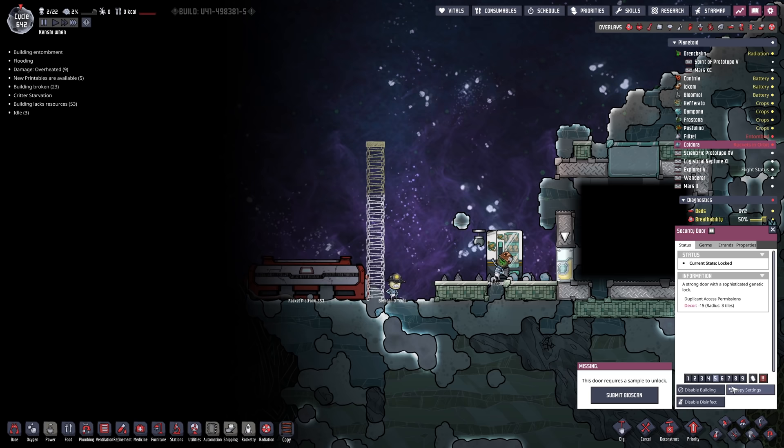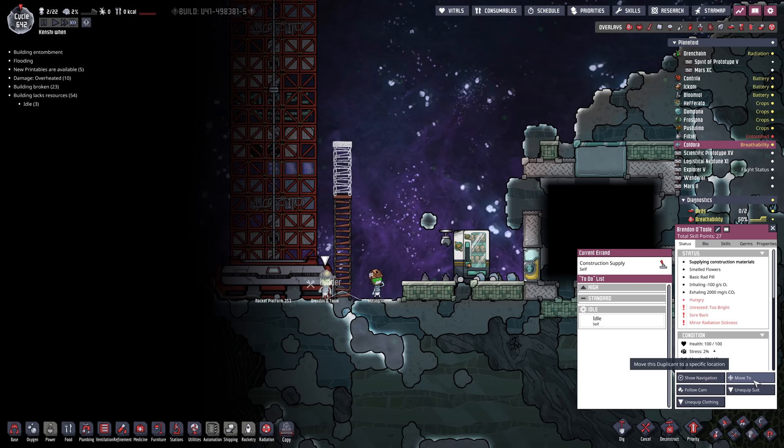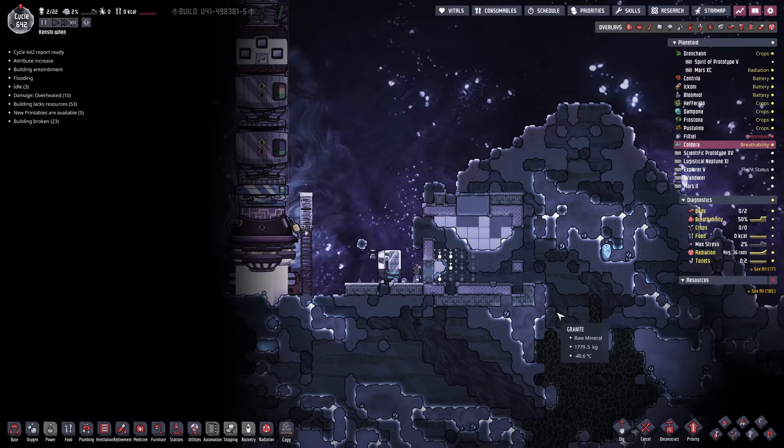Someone needs to submit their bioscan — I really want to see what's in there. We can land the rocket as well. They can suck it up — it'll be fine. Please show me what's in there. Temporal tear opener — yes, this is exactly what we came here for. Now we just have to figure out how to turn it on. How hard can it be?